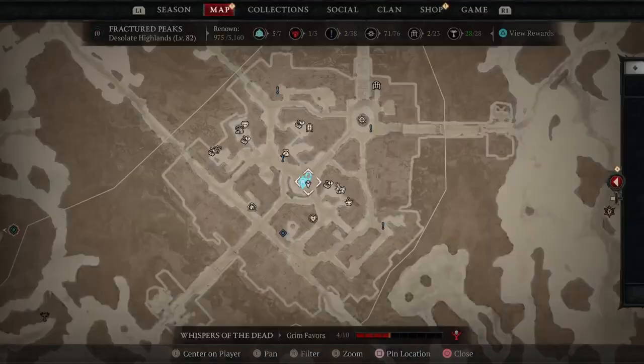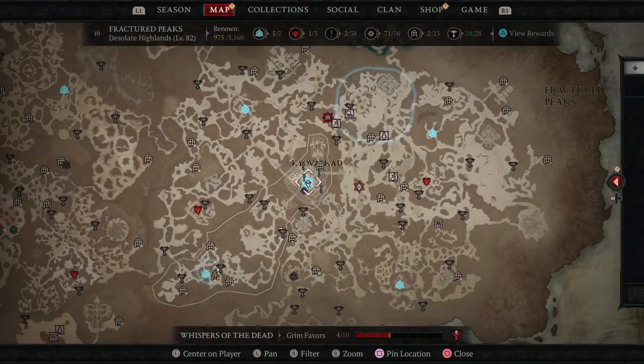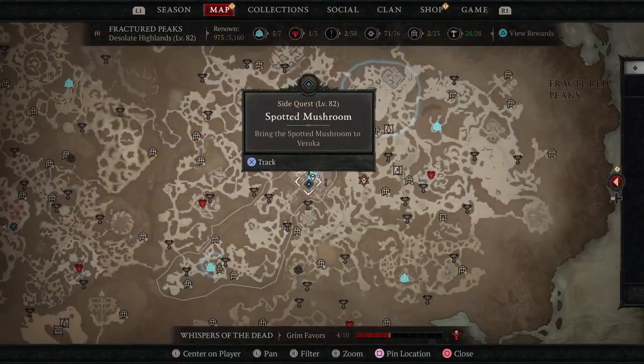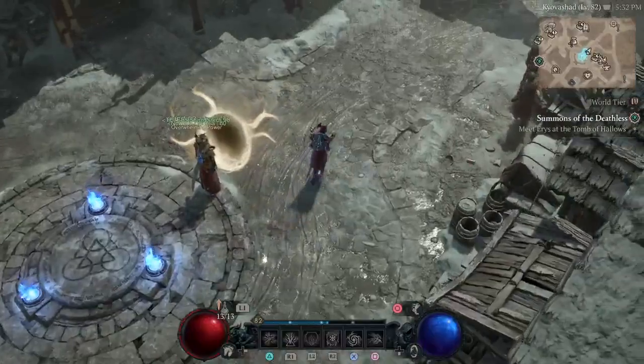Today I'm going to be showing you guys the location of the training dummy. So here we are in Keovashod right here. The training dummy is going to be right up here to the north. I'm going to go up this way and check it out and see what's going on here.